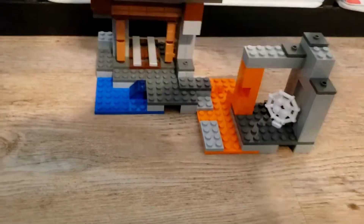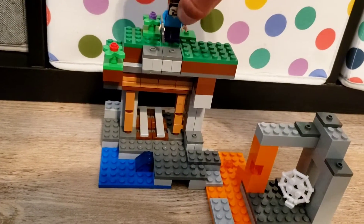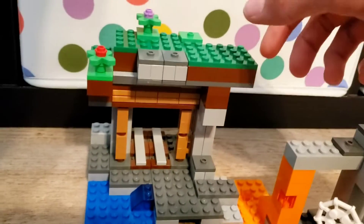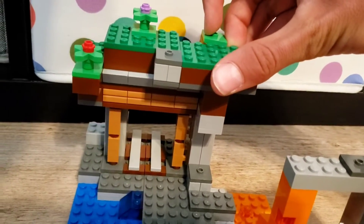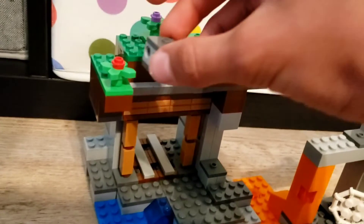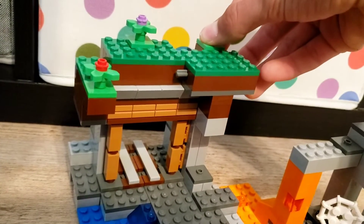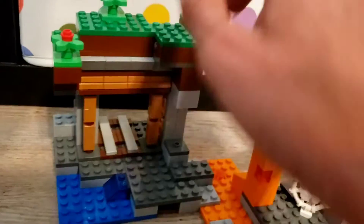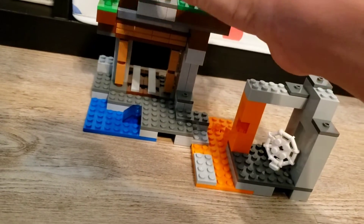So now I'm going to show you the gravel function. When Steve's mining, he can mine this gravel here, and the gravel falls — it's really cool how it does that. Back here there's this grass block, and you pull it back and it falls. The way it works is there's a peg here. When the gravel pieces are on, they sit on this thing. Then when you pull this back, it slowly goes in, and that releases them so they automatically fall. That's a very cool function — it's a lot of fun to play with.